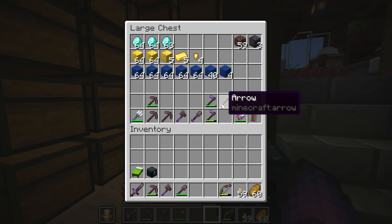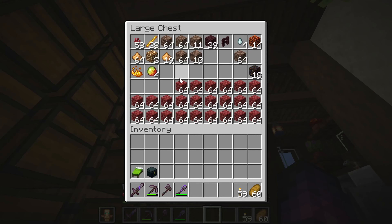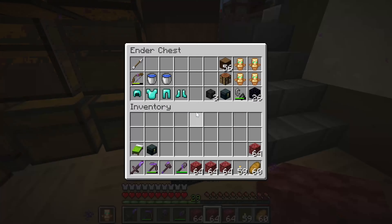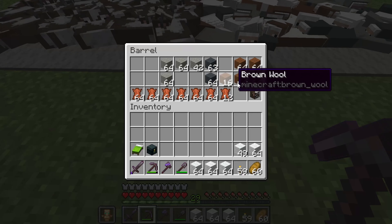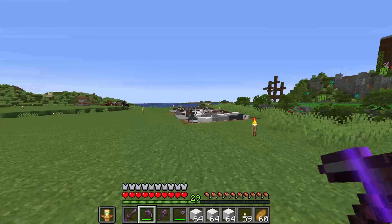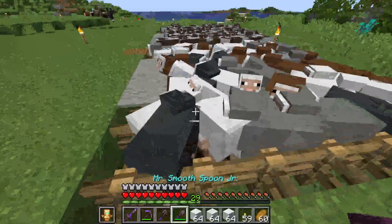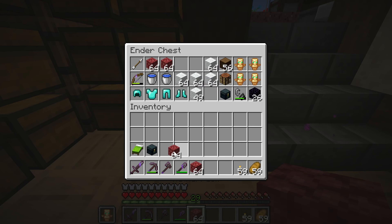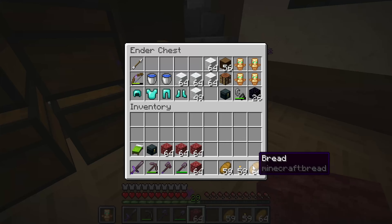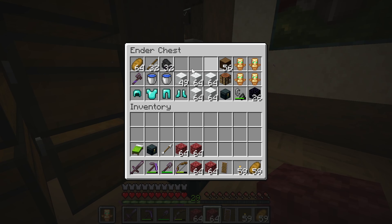We're going to go over the same premise we had for the mansion - just a few basic necessities. I'm going to use netherrack as a building block again because it's super easy to break. Of course we can't forget to bring wool. That also reminds me we need to build a barn for our animals and some actual pens that aren't dug into the ground. Our ender chest is full already. I'll take these blocks out and replace them with a stack of food and some more torches.